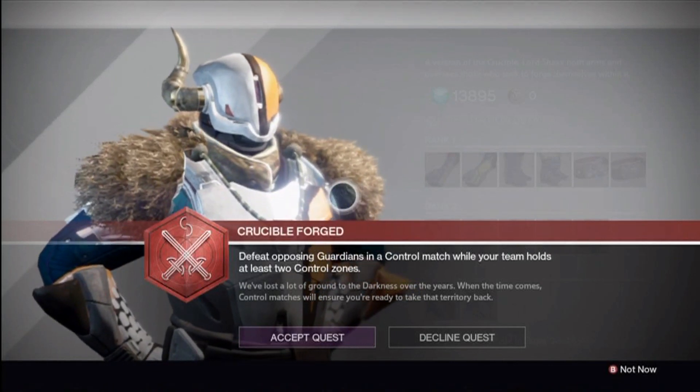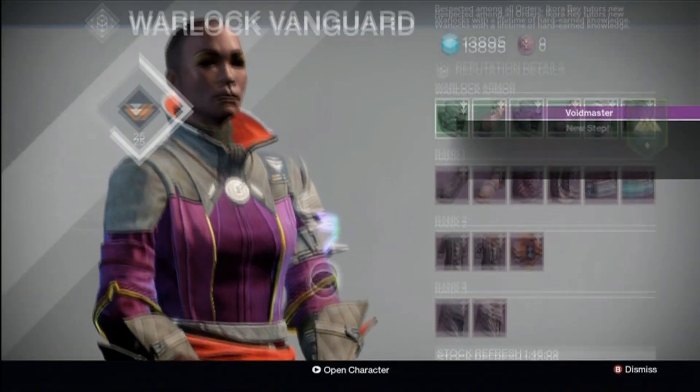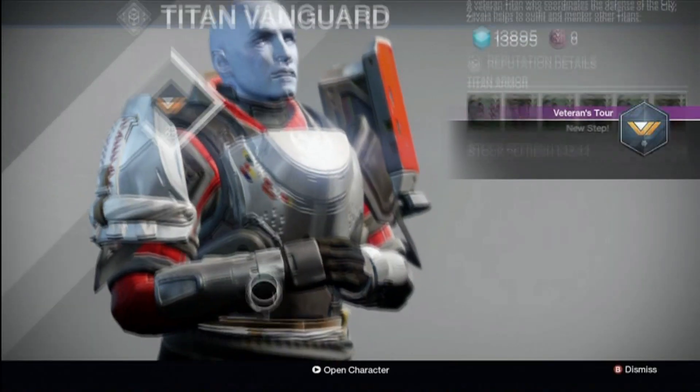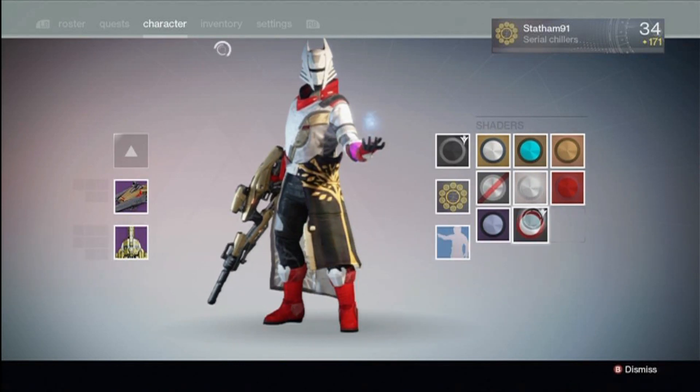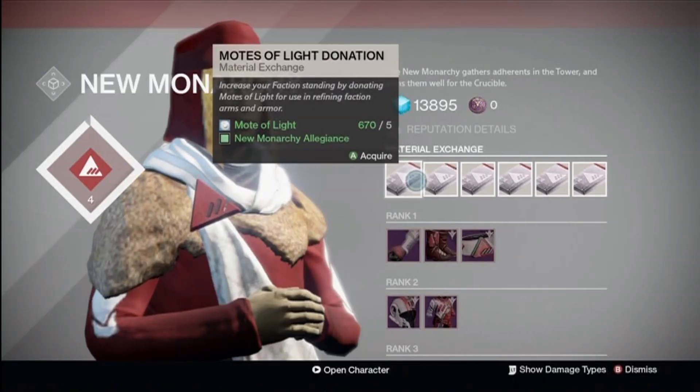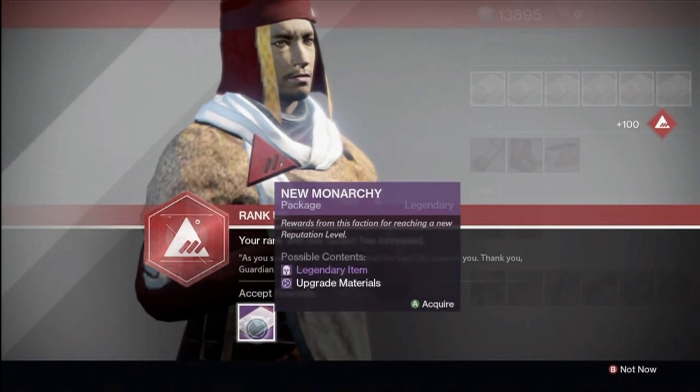I got a quest from Lord Shaxx, and Ikora Ray gave me some quests as well. I was then invited to do a veteran tour, which was pretty cool. The Speaker gave me a new Ghost Shell, the Guardian Outfit gave me some new Shader, and I pledged alliance with the new Monarchy, ranked up and got a new sidearm — but I needed level 42 to use it, but that's okay.